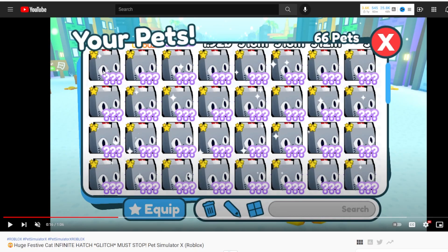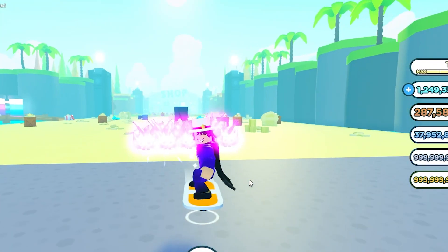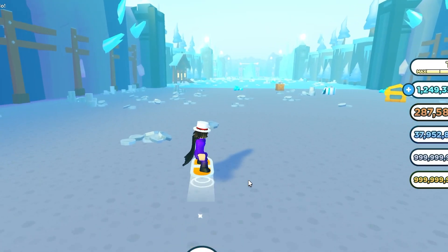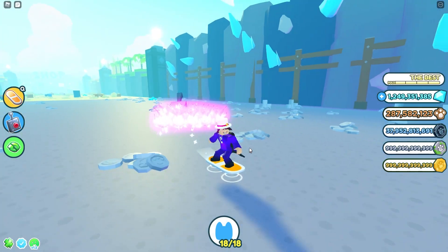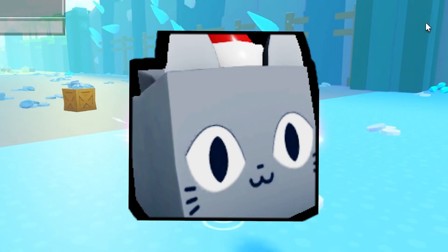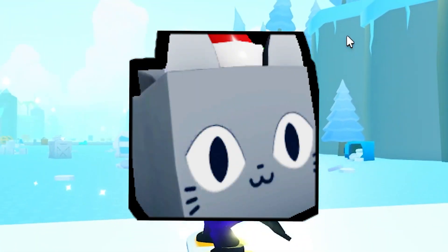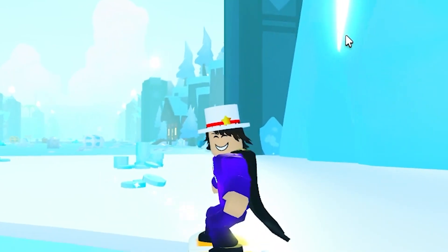There's also a person who literally went ahead and got all these huge cats — look at this, this is insane. I cannot believe someone would actually go ahead and dupe all those pets. Apparently this actually works because the huge festive cat glitch actually works, and you can go ahead and actually get the huge festive cat inside Pet Simulator X right now if you wanted to.